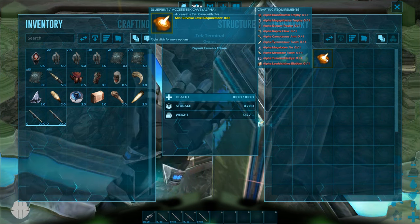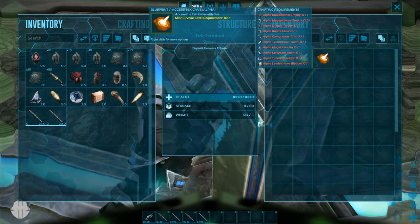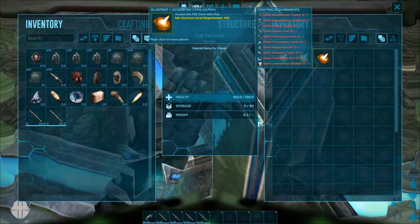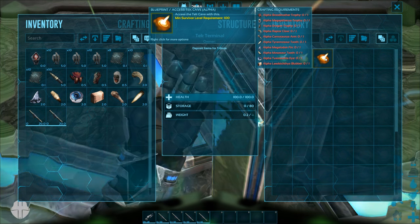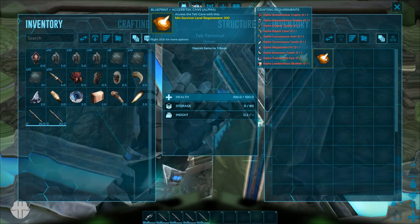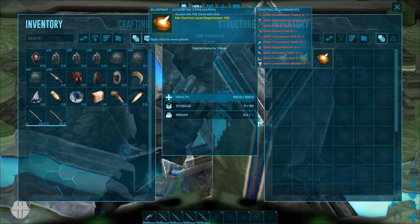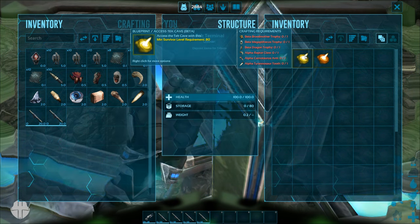You're also going to need alpha megalodon fin, alpha mosasaur tooth, alpha squid eye, and alpha leedsichthys blubber. I know there's an alpha raptor, carno, and rex. I'm not sure about the megalodon since it's brand new. I know there's an alpha mosasaur and an alpha squid, but it wasn't fully programmed yet. The alpha leedsichthys was added last patch, so it's also a rare kill.